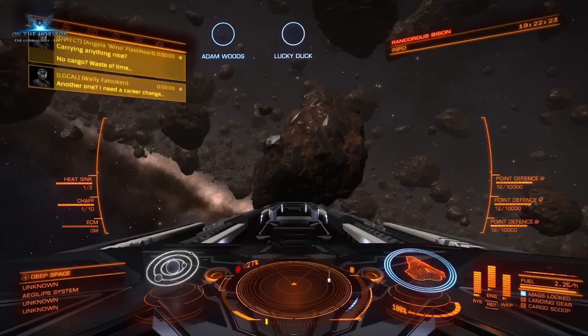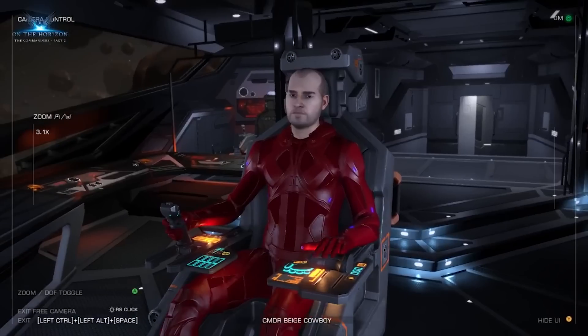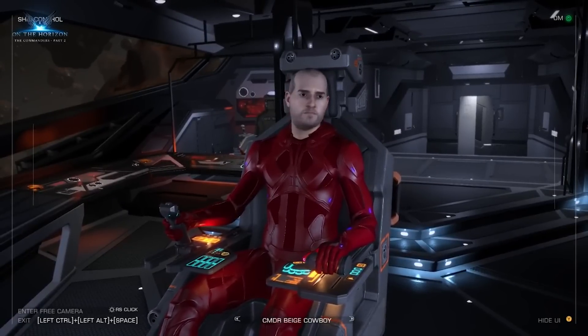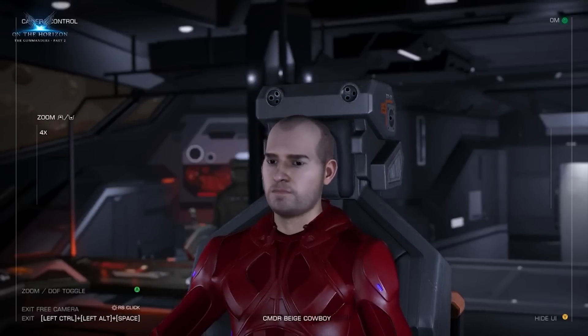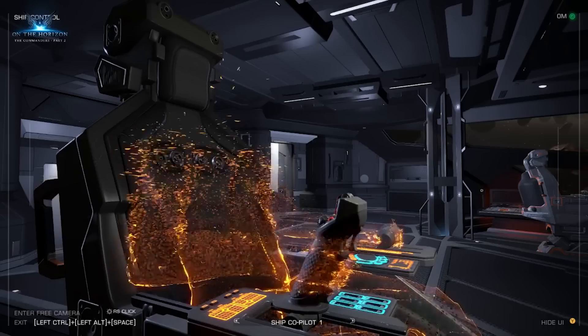One of the real big things about multi-crew is the ability to have avatars and have your avatar sent to another player's ship. We saw a little bit of that in the previous stream and we see exactly how that works in multi-crew right here. This avatar here is Sandro Samco, the lead designer of Elite Dangerous. You can see some of the camera controls in action — you can pretty much get up close and personal. You can also hide the UI, which would be perfect for video capture and screenshots. Over the back there you can see the other seats within the bridge, and that is where the other players join, materialising as holograms rather than being physically there.